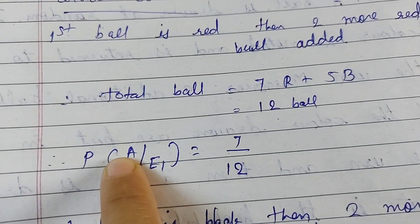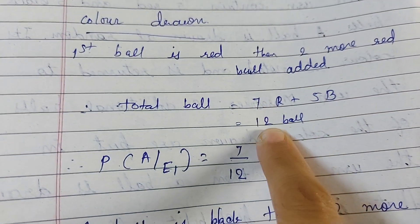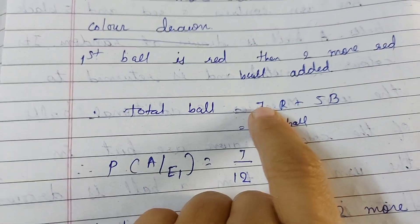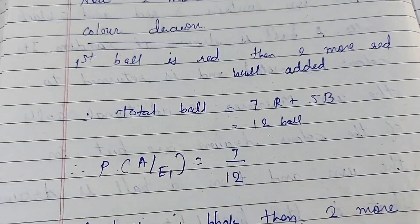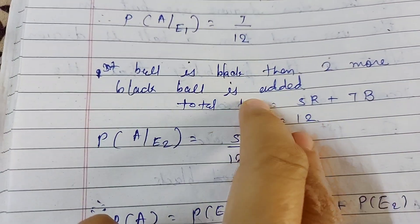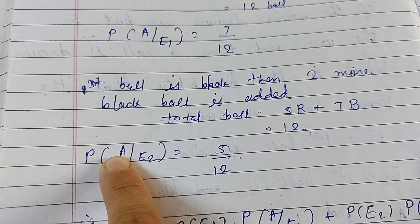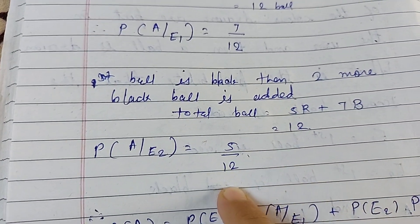So P(A|E1) — the probability that the second ball is red given the first was red — is 7/12. If the first ball is black, two more black balls are added, giving 5 red and 7 black, totalling 12 balls. So P(A|E2) = 5/12.